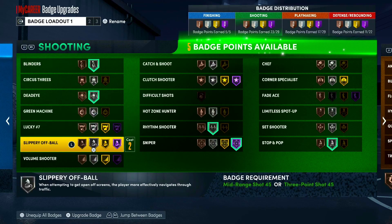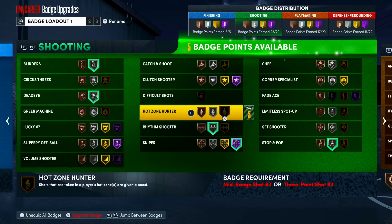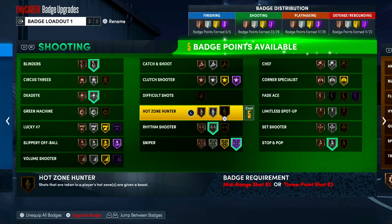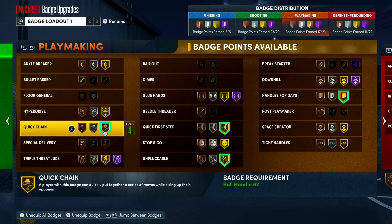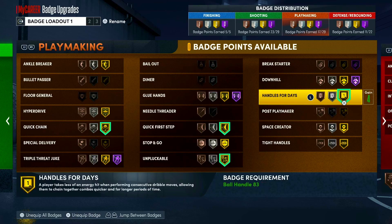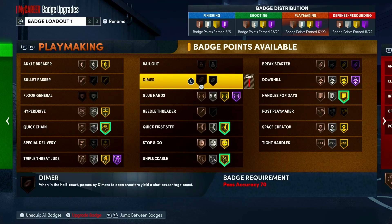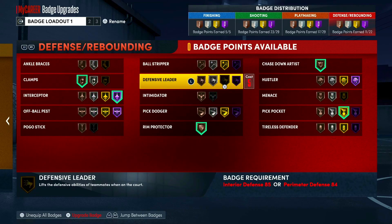I got my shooting badges — most of the ones I need. I just gotta upgrade my three-pointer so I can get them higher. I got five badge points available. I was grinding all last night but I stopped because I don't even need more shooting badges right now since I can't put them on anything. For playmaking, all you gotta do is go to the Chris Brickley gym, throw alley-oops and assists, then lose the game so you can redo it. For defense, I have a high steal so I'll get plucks easy.